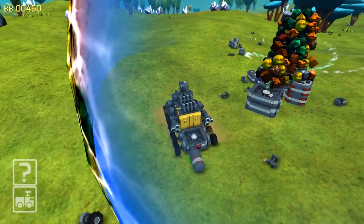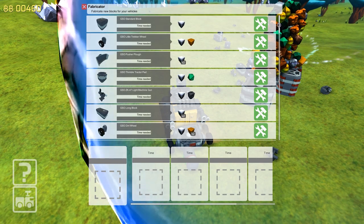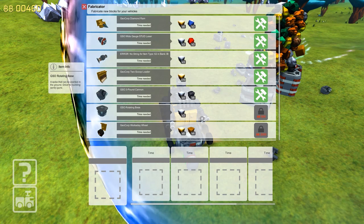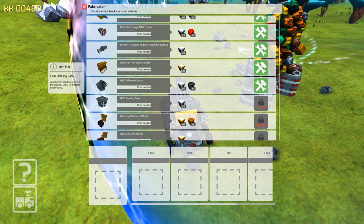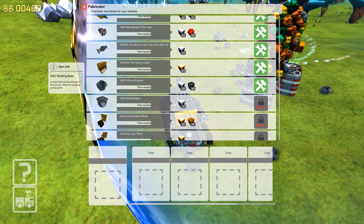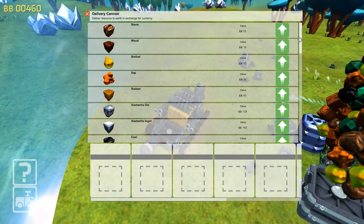Pretty much I can't do anything. So what I wanted to do was go in and see what we can build. I kind of want to do a fleet of little AI things, but I want to see how much money — like the rotating base. I don't know what that does. A spike that can be planted in the ground. Great for building sentry guns? Oh dang, girl, this is sweet. Let's sell some trash here.